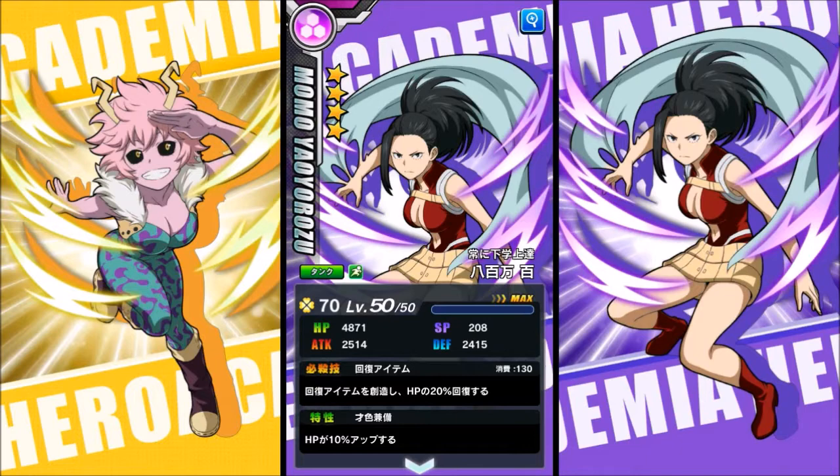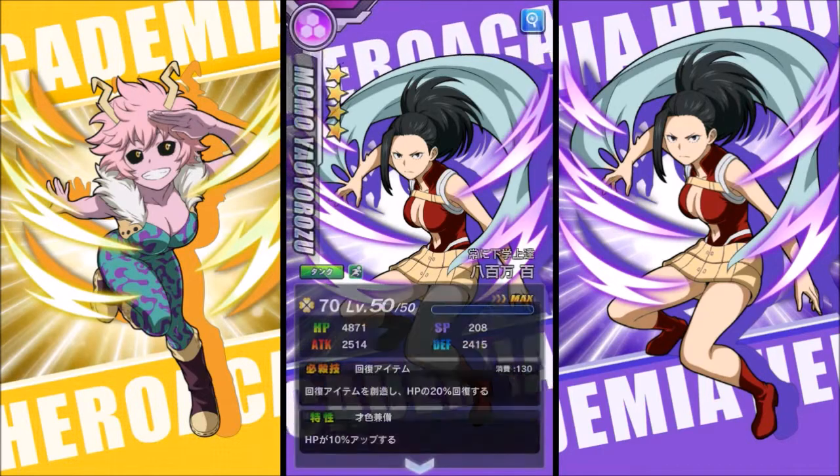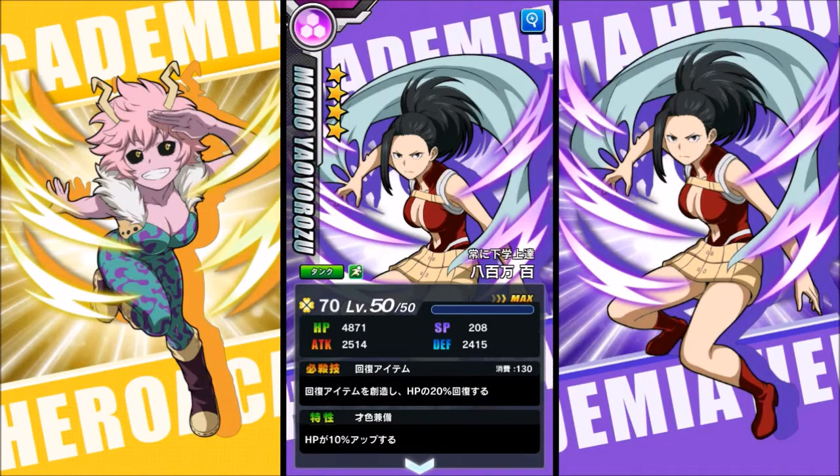First up we have Momo Yaoyorozu. This is the basic art — nothing really super fancy, just her displaying her power. Her death blow is actually a support attack: she creates an item and heals only herself, which is a problem. She'd be way more useful if she could drop a healing item for other characters. She's listed as a tank type, but with only 2400 defense she's very squishy.